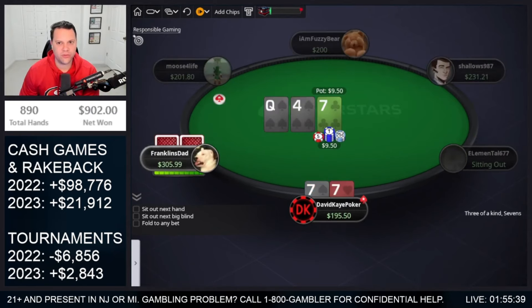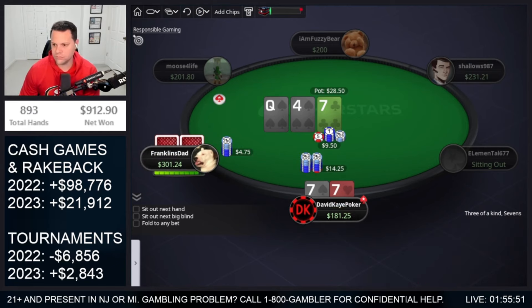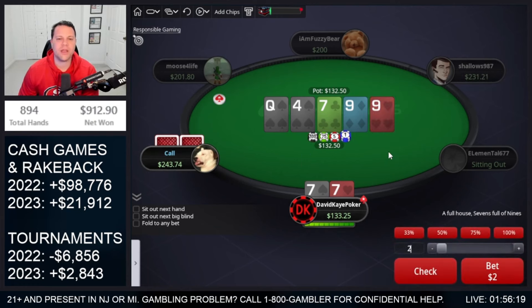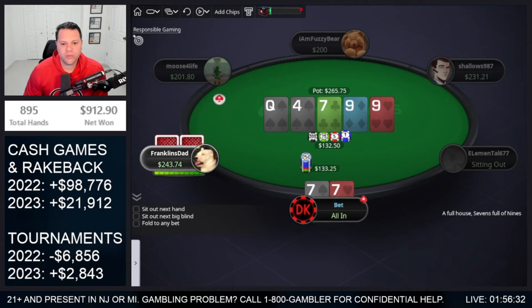Flop a set here. This is a cutoff opener, we defend big blind. Between 7 and 4. They bet, go for check-raise. 9 on the turn, go for overbet on the turn. They call. I mainly don't want to see a spade. 9 on the river is pretty good. I have a spade so we'll have less draws. I think we want to jam this. Not going to go for the trap — just going to jam. If I didn't have a spade I'd be more likely to check, but with a spade we want to jam. And snap fold — take it down, 7s fold.